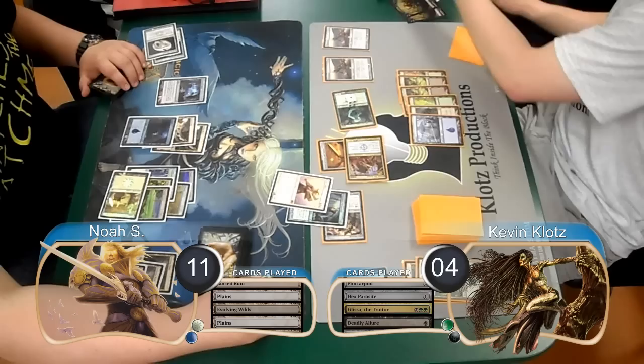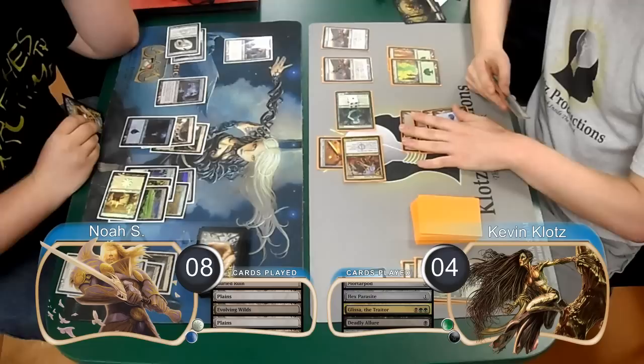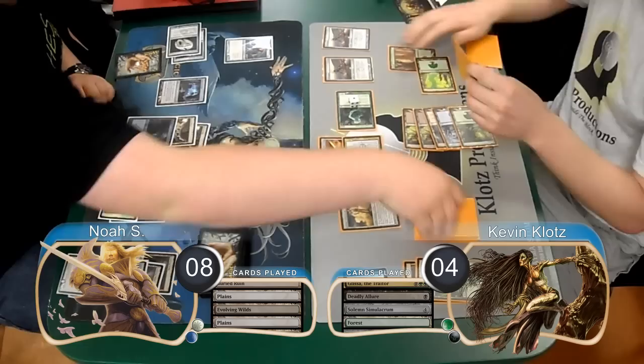He also discarded a Day of Judgment from the sword. Then for regular combat damage, his Titan died along with my Parasite, so I returned it with Glissa. He then took another 3 from the Geist, going down to 8. Post-combat I replayed my Solemn and searched for another Forest, and then replayed my Parasite.